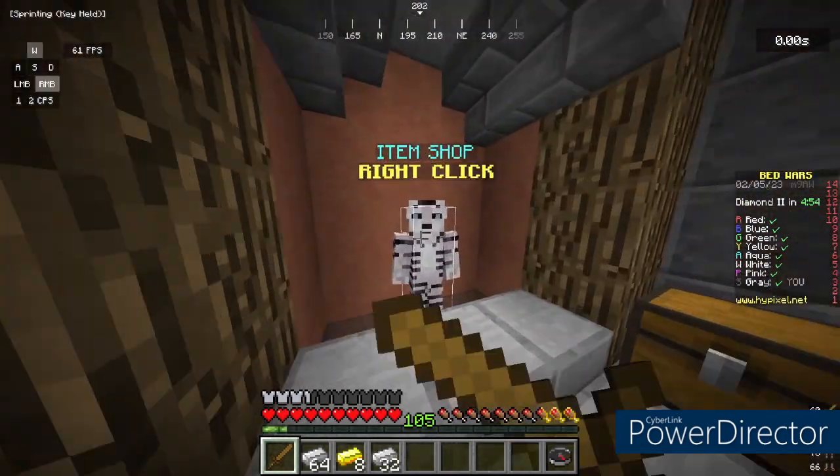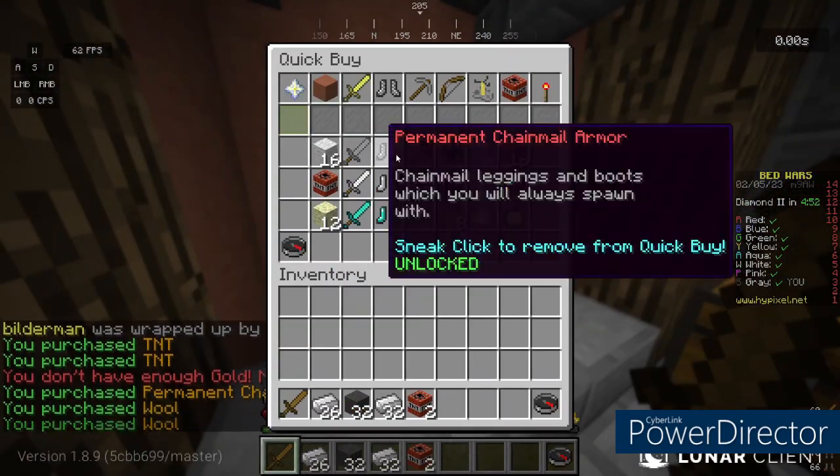The first thing you're gonna want to do is obviously grab some TNT, which you can find in the shop.